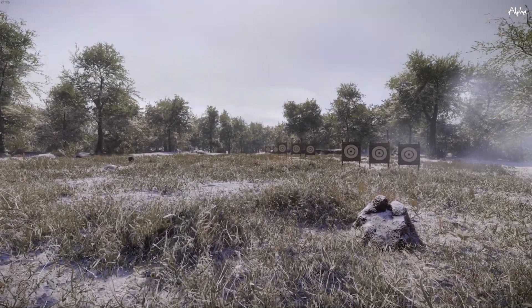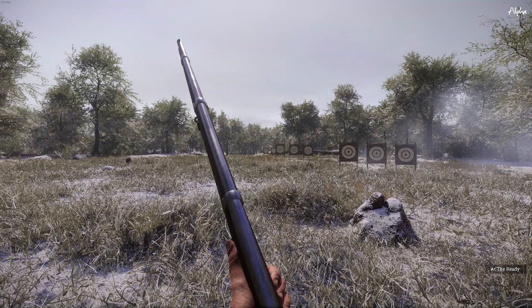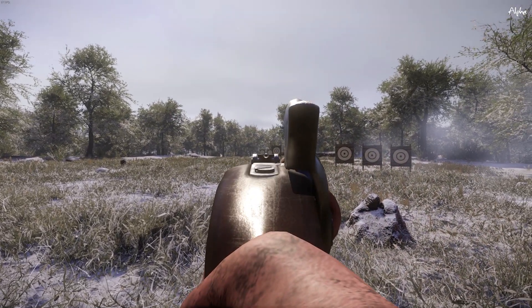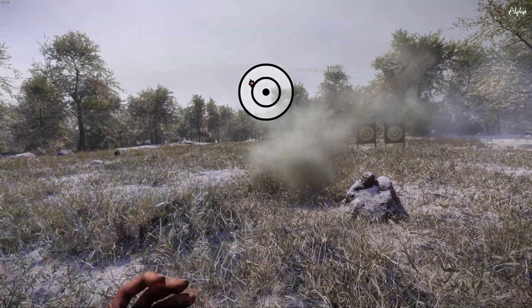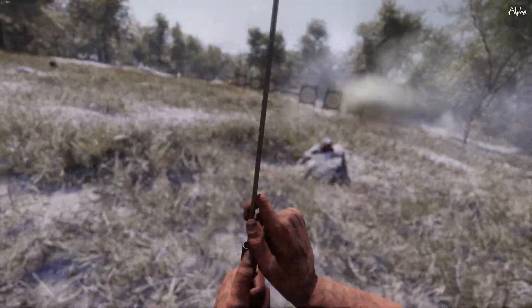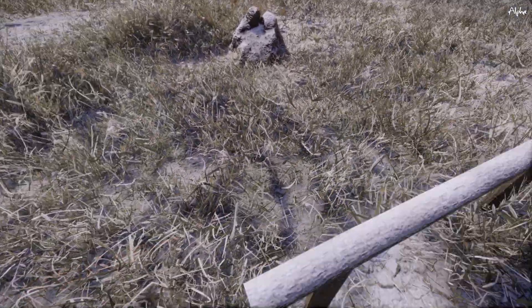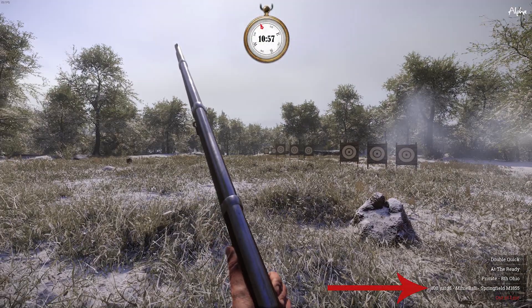The reason for that is the developers have switched it so that the sights are a little bit higher up. So what you're going to do is aim a bit lower on the bullseye — and that's a lot closer to center. That's the 70-yard target, which is not particularly difficult, but if you're new to the game it's a good start. If you want to get good, you need to start shooting at the distant targets. Just a heads up — I'm using a Springfield 1855, which you can see there on the bottom right.